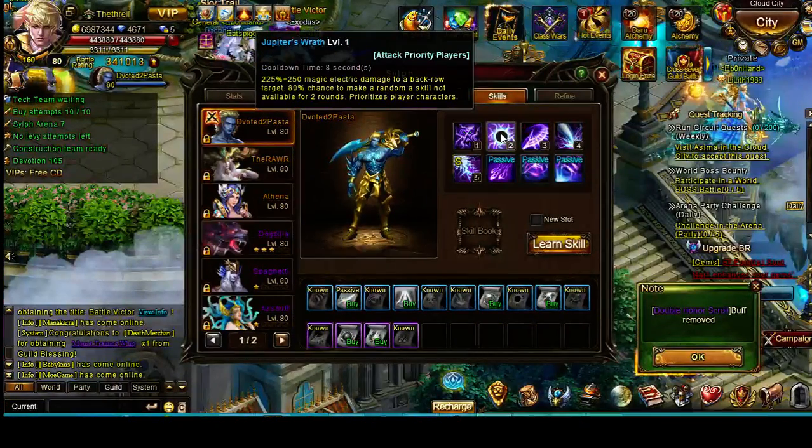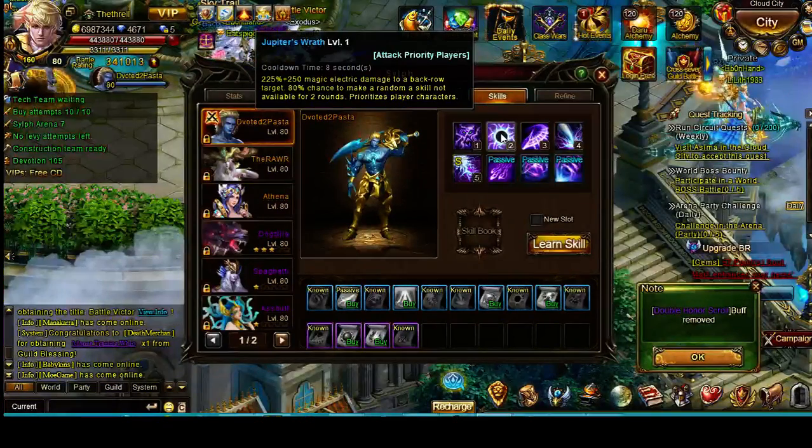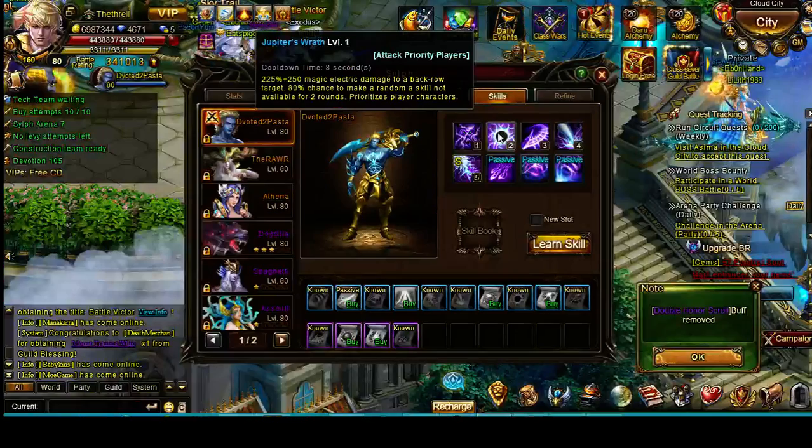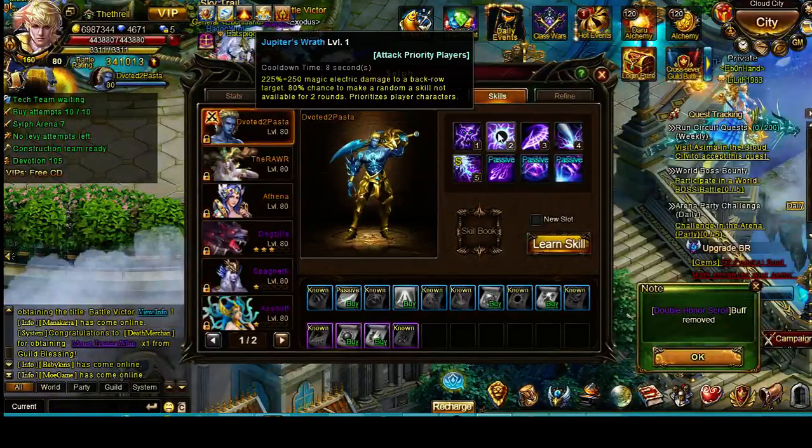Jupiter's Wrath is kind of like a very low-level weak amnesia. Sometimes this is really annoying when somebody uses it against you because it can take out your special or your Delphic. It deals 225% damage to a back row target, which is pretty decent damage, and it's got a low cooldown time of eight seconds, so you can use it pretty quickly.